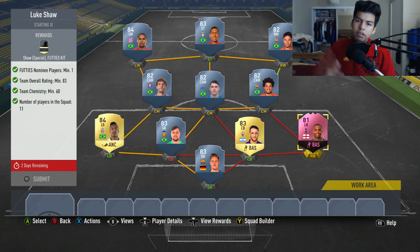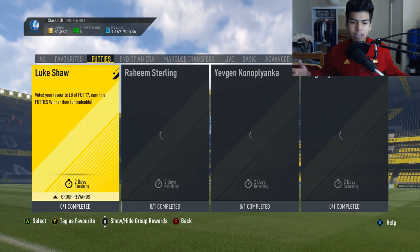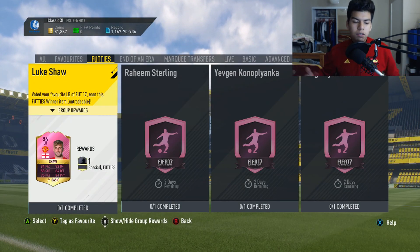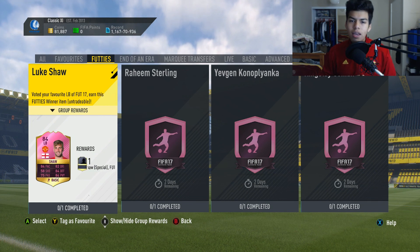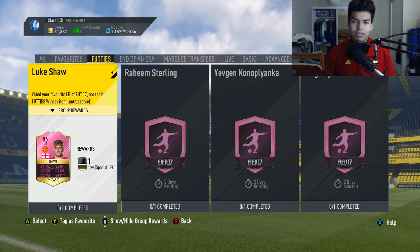If you voted for Luke Shaw you want to put him in this squad, but you have to get an 84-rated center back instead, because you are decreasing one rating so you have to upgrade one rating somewhere else. This is the cheapest solution for Luke Shaw - he goes for around 40,000 coins, pretty cheap, not too expensive. Thank you guys so much for watching, leave a like, comment and subscribe. More SBC solutions coming out - SBC Gerard and SBC Lampard have already been out as well. See you guys in the next video, have a fantastic day!